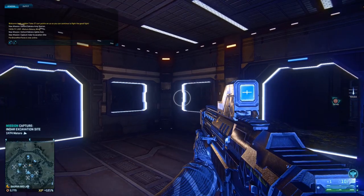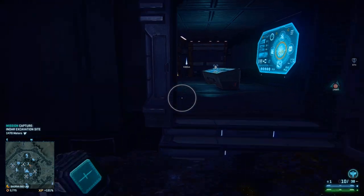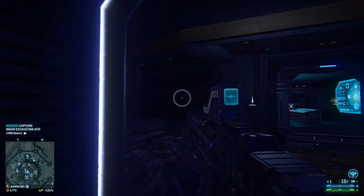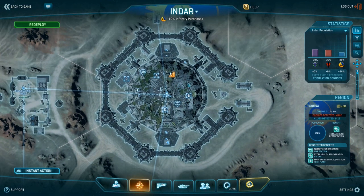Also, because of new base designs, you can actually defend the Biolab by not spawning on the Biolab itself — I'll explain this later. So when you are attacking and you're in this one, the first thing you need to do — we call this the banana building. It's very important to take that, not to hold it, but you need to move your zerg through it.